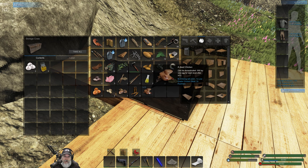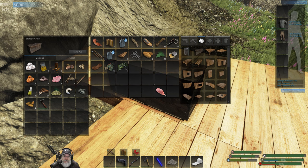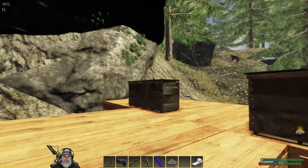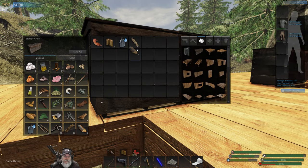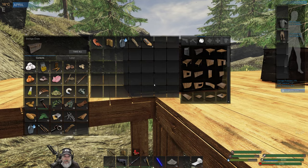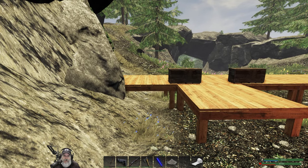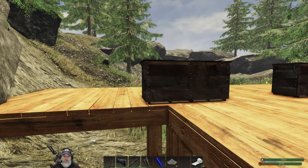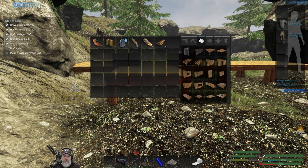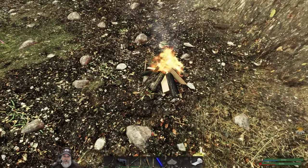Let's put some stuff back in here temporarily. We better butcher that thing and cook it up so it doesn't go bad. We have a little bit of wood here. How many more boards do we need? We have three boards in there so we can make two more boards, and then we need to put some more wood on here too.